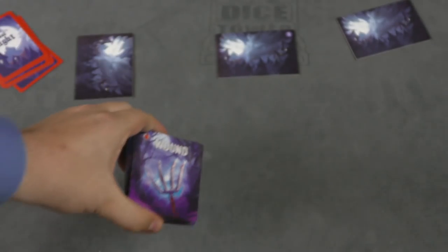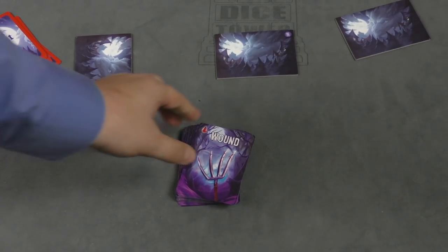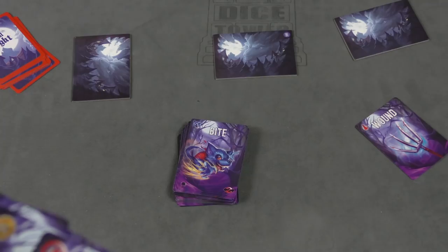On a player's turn, they're going to take the top card of the deck and give it to somebody. So I might be like, sorry Sarah, you're getting a wound. And then John's like, sorry Tom, you're getting a bite. And we give these cards out to different people.